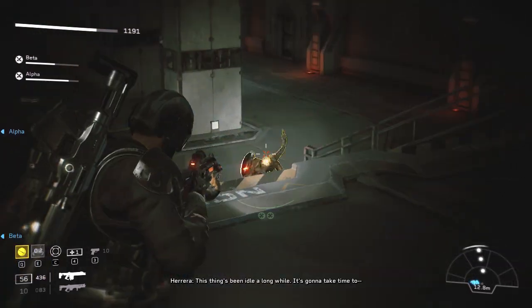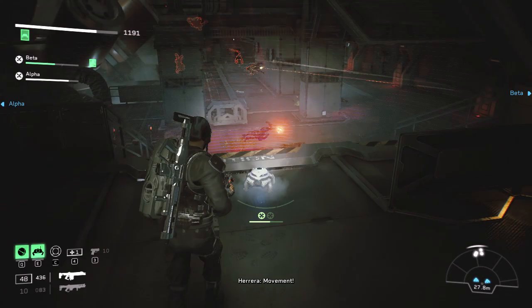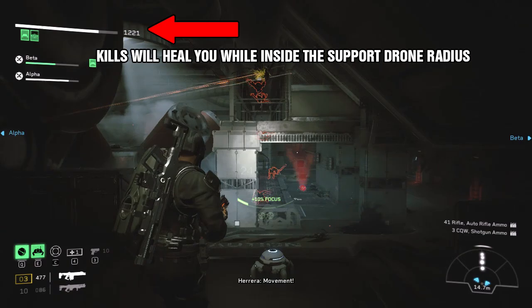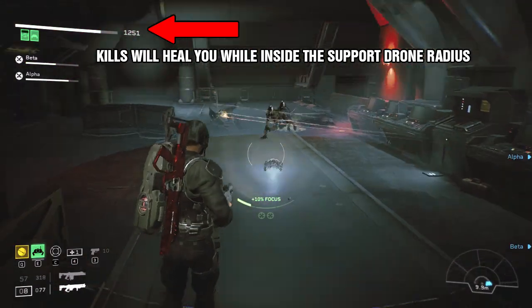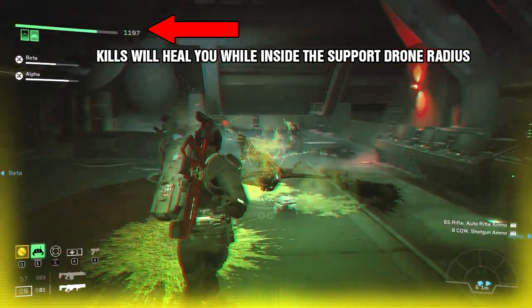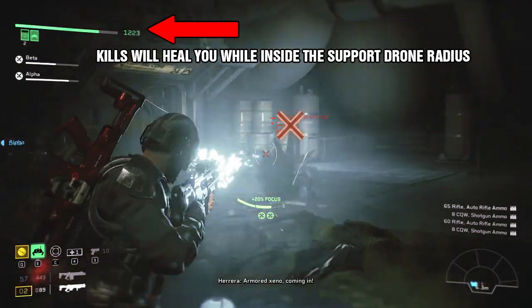Here we are defending this area. I'll activate my pups first — it's optional but it helps track the aliens behind the walls. The Support Drone is activated; stay within the radius and just fire away. Try to get as many kills as you can within those seconds, because those few seconds are vital to regenerate your health. The shotgun is the best choice here because you can mow down aliens really fast.